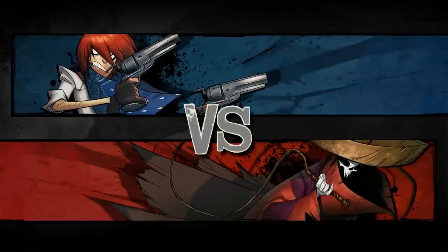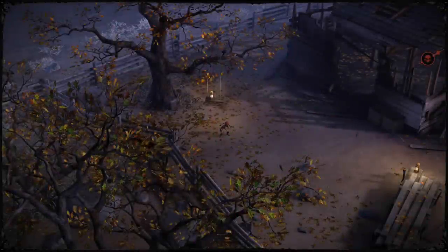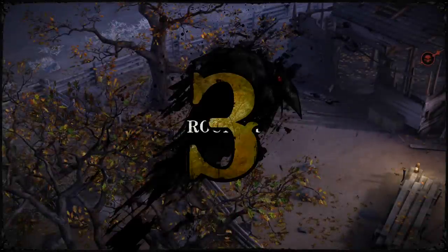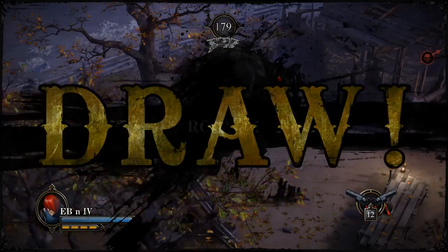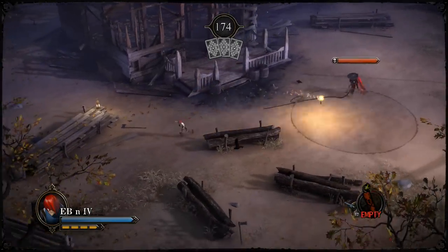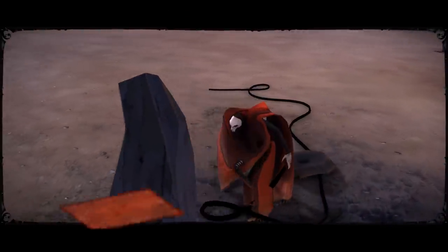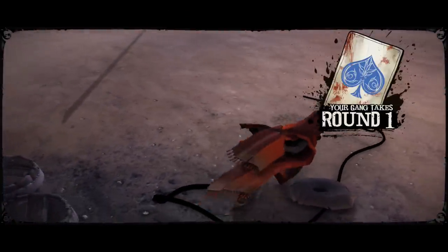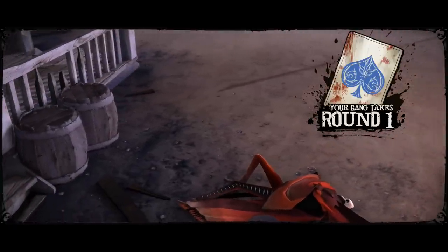Next up, Phantom Pancho. We know this guy has a whip with incredible range, so you need to stay out of range of the whip. It also has a delay — if he whips once the next one takes a while, so if you can get him in between the whips that gives you an advantage. We start off with the dynamite to keep him at range, knock him down, and with my high damage it's a very straightforward round.